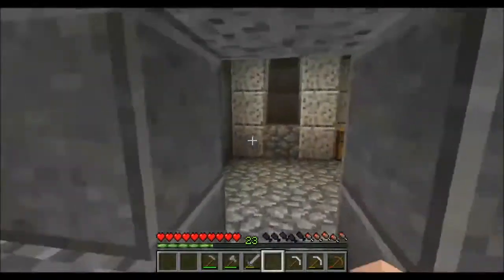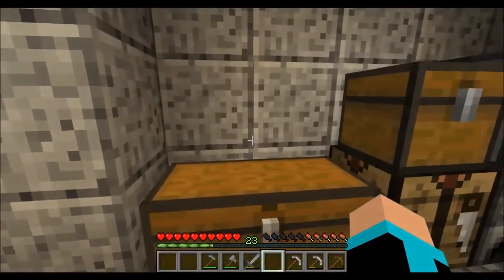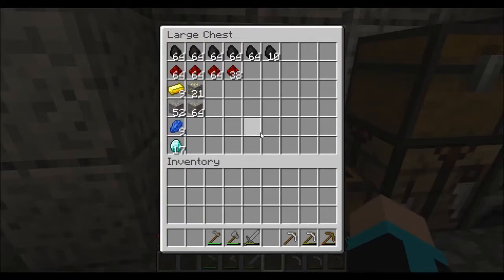I did it for an hour and got quite some resources. Let's see what's in the chest — plenty of coal, plenty of redstone even though I don't use it that much. I want to automate some things, maybe make a mob spawner. Gold ore, iron ore — a lot of iron ore. And 17 diamonds! That's enough to make some pickaxes, a sword, an enchantment table.